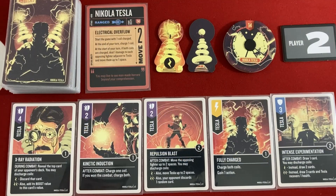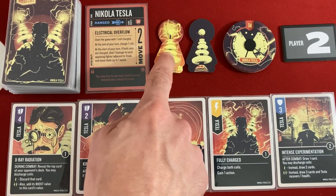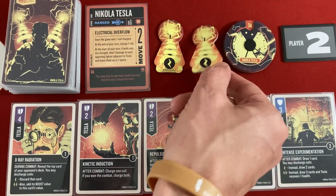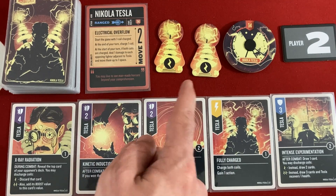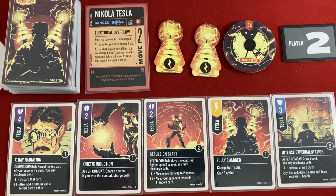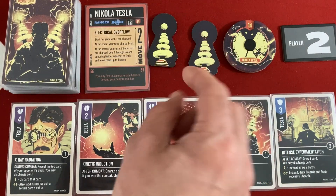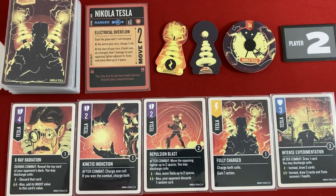The minions each have 10 life. Tesla is more complicated — also two moves. His big thing is Tesla coils. He charges one at the end of each of his turns. If he starts a turn with both charged, he gets to freely hurt everybody adjacent for one and move them up to one, and that doesn't uncharge his coils — they still stick around. Pretty much all of his cards give him bonuses if he chooses to discharge one or both coils, so he's got a give-and-take of power going on.